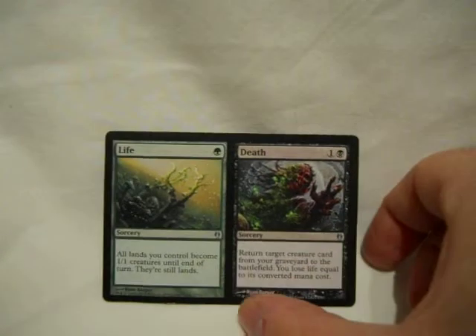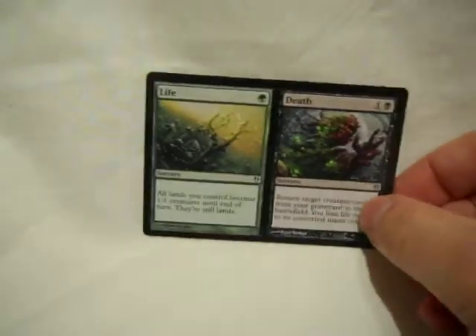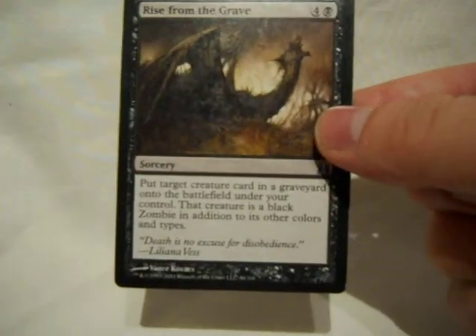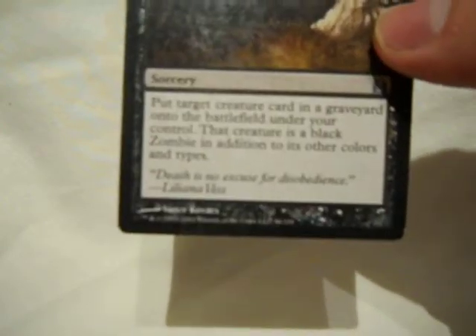Here's one of the dual cards — Life and Death. It's one card, or two cards on one card. Life is interesting but I don't care about making my lands creatures. Death: pay two, reanimate, lose life equal to the reanimated creature's cost. Worthwhile. Rise from the Grave: a five-drop reanimate that makes it a black zombie in addition. And it doesn't have to be your graveyard — any graveyard, not just yours. So if someone put a really, really scary creature in their graveyard, hello, it's mine.